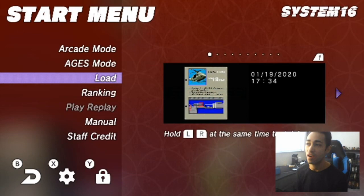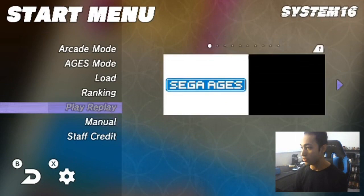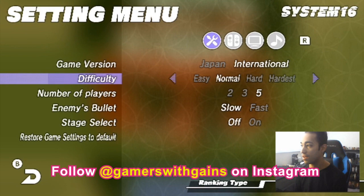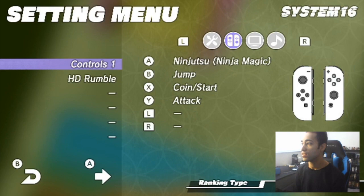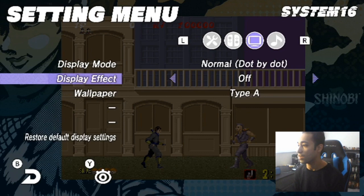You can obviously load — I have a save file here since I was messing with the game beforehand. You can look at online rankings, look at the manual, and go to the settings. Just to show you guys briefly, you've got the Japanese and international versions, difficulty settings, number of bullets, enemy bullets, number of players, stage select, and a whole bunch of other stuff.